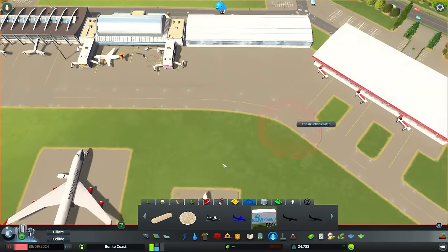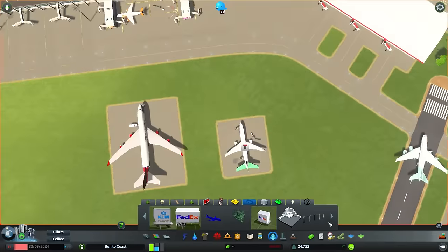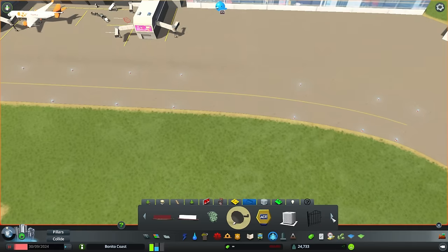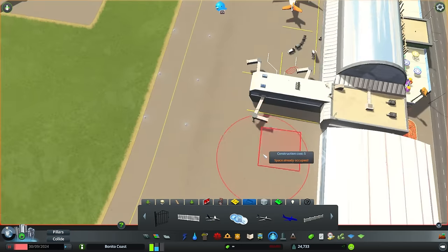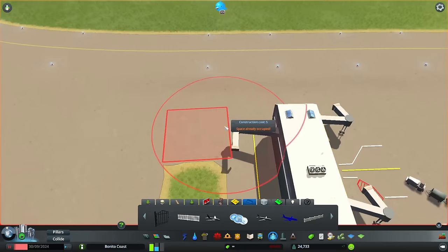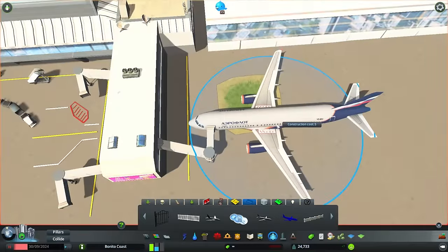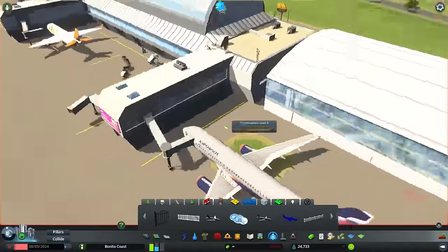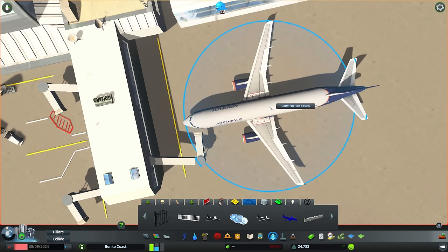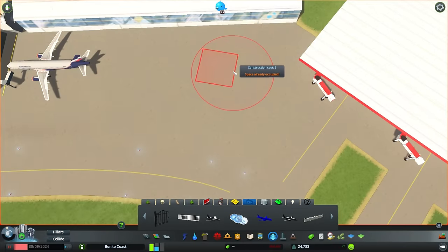We also have planes as props, so we can put planes wherever we want. We will not only have the planes that arrive and depart from the airport, but also some parked planes that just stay here - they work as decorations and don't move, which is fine since we don't want them to move anyway.